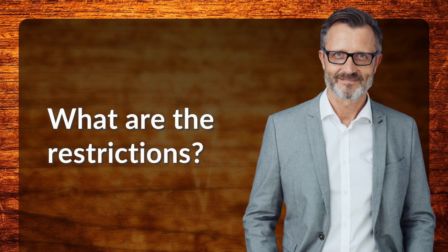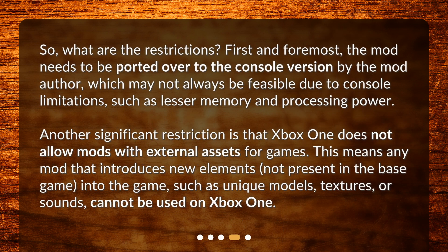What are the restrictions? First and foremost, the mod needs to be ported over to the console version by the mod author, which may not always be feasible due to console limitations, such as lesser memory and processing power. Another significant restriction is that Xbox One does not allow mods with external assets for games. This means any mod that introduces new elements not present in the base game — such as unique models, textures, or sounds — cannot be used on Xbox One.